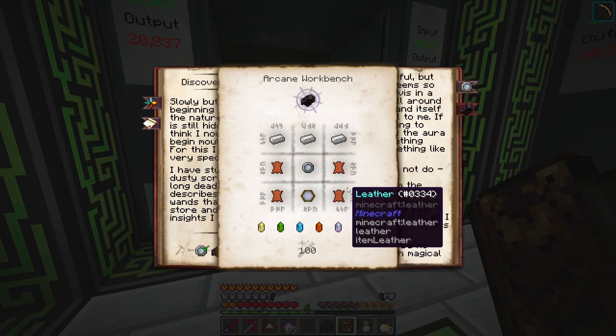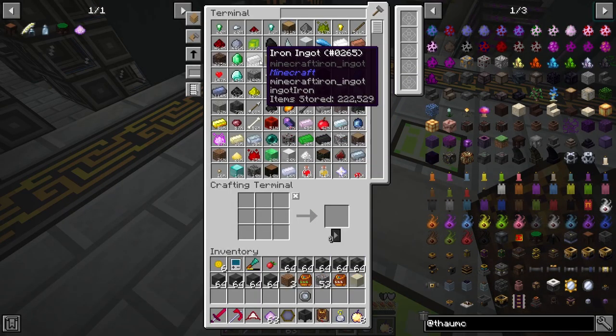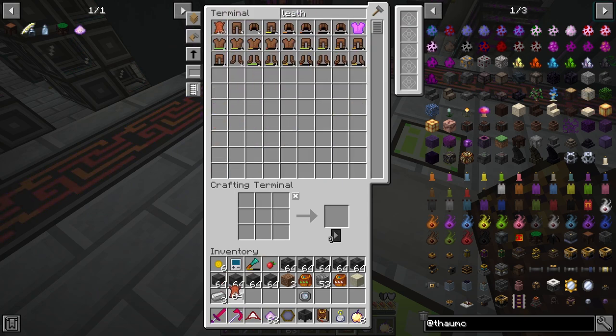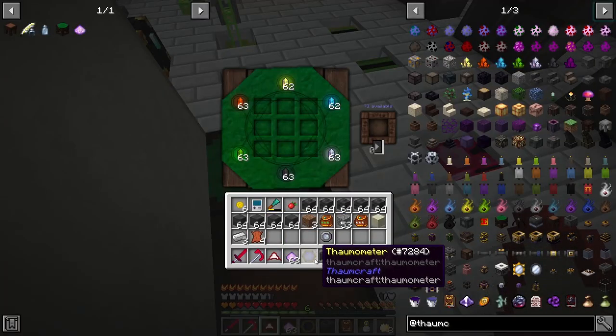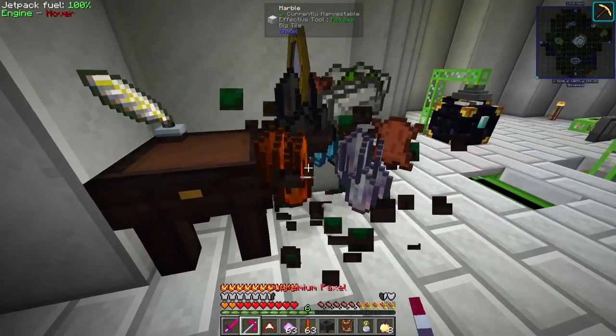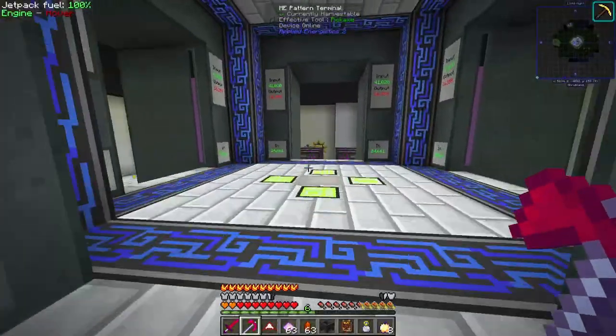To get the gauntlet we need four iron, another thaumometer, and three iron. We have everything we need - boom, up at the top like that, boom boom, and shaboom. Oh, it requires a hundred. We got our arcane workbench - we can complete that.